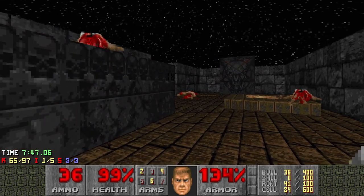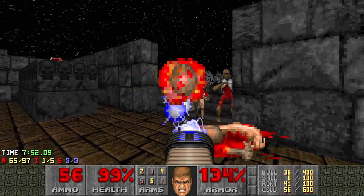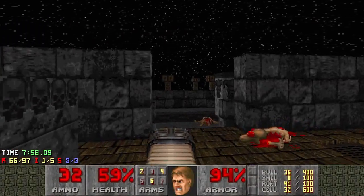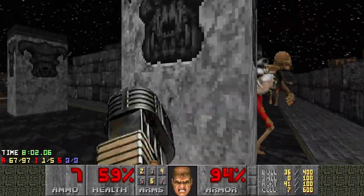It's taking everything out for me, which is nice. There's an archvile here — you need to take them down quickly. This is bad because I need to deal with the archvile. Don't lose my plasma and everything else. Come on Archie, I'm going to go for you. That'll do.